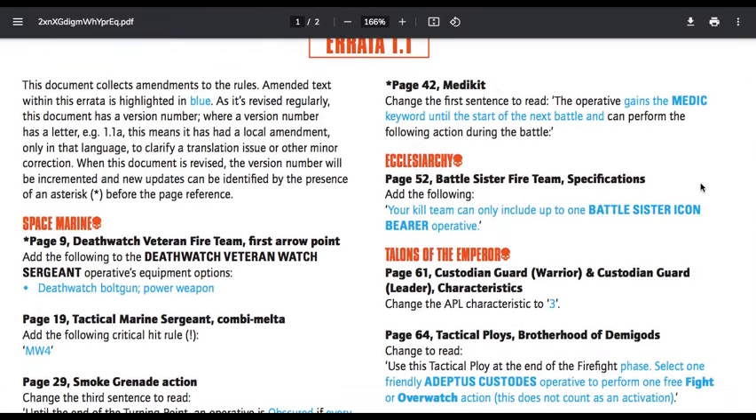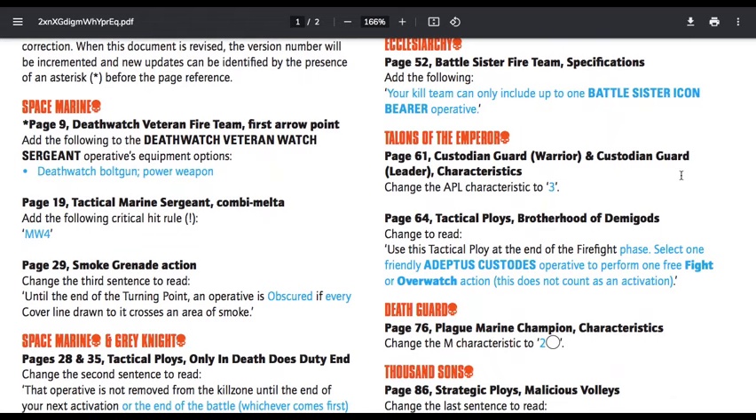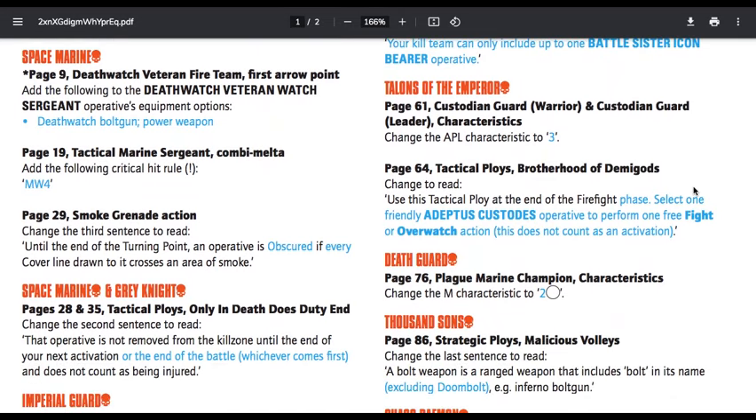Page 42, Medkit — change the first sentence to read: the operative gains the Medic keyword until the start of the next battle, and can perform the following action during the battle. Klesiarchy, page 52, Battle Sister Fireteam specification — adds the following: your kill team can only include up to one Sister Icon Bearer operative. That's coming in line with everything. Previously it didn't say that, but if you take two Fireteams, you can't take an Icon in each — you can only take one total in the whole army.